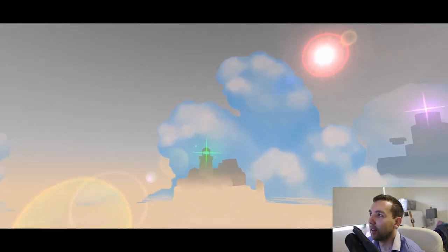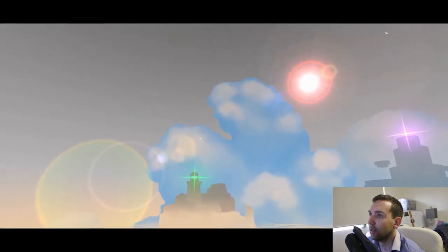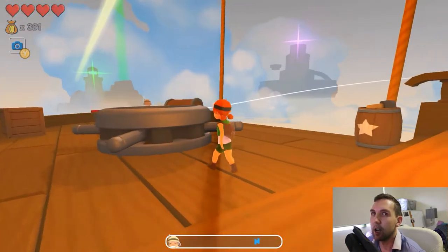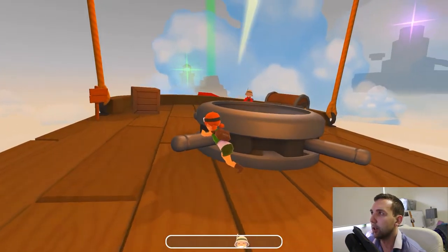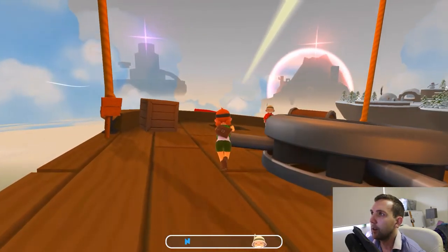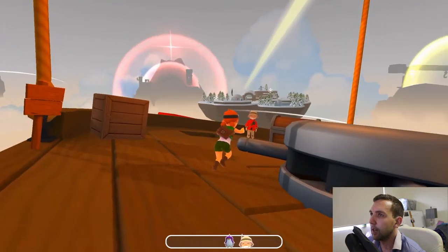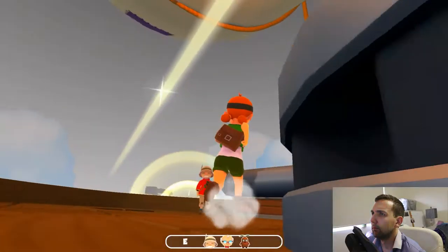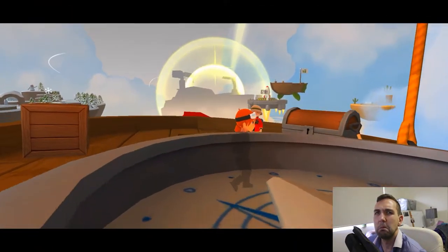Got a big clue now. Alright, I'm on a roll - let's just get the clues. Oh, that's a mysterious gate, my bad. Let's go to Lava Town. Population Lava. Or don't go to Lava Town - I went past Lava Town, didn't activate Lava Town.